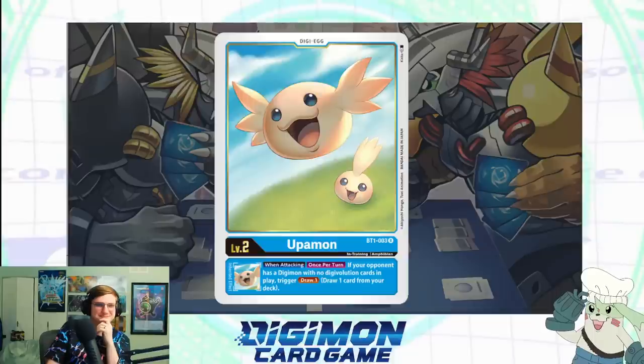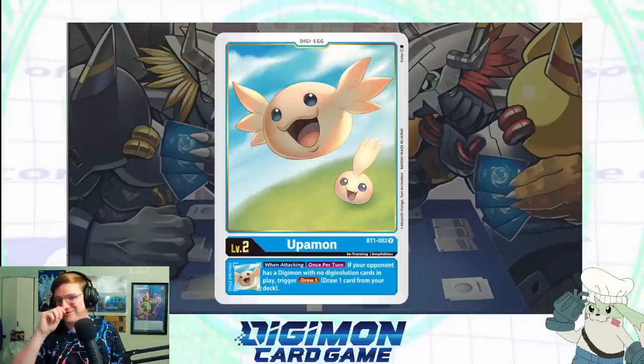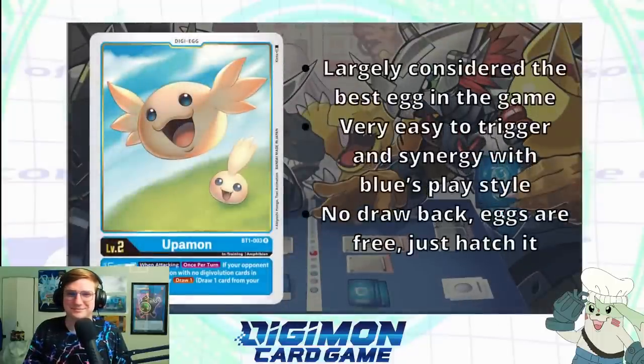So we're nearing the end — the last one. This is Upamon — the Face of Mercy. I love him, he's really cute. This is an egg — the first egg we've gotten to. I wanted to show off every card type in the game. There's a breeding area where you hatch an egg; it's protected from any effects at all. His inheritable: when attacking, once, if your opponent has a Digimon with no Digivolution cards in play, Trigger: draw one. So, just being an innocent little egg — what do you think of that effect? It seems great. The bar for eggs is pretty low, but this one has an effect that frequently goes off, which makes it infinitely better than most other eggs.